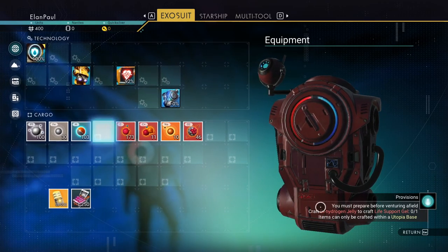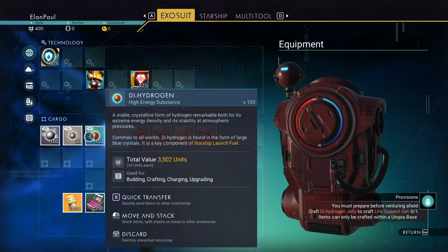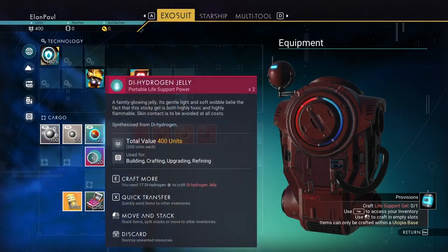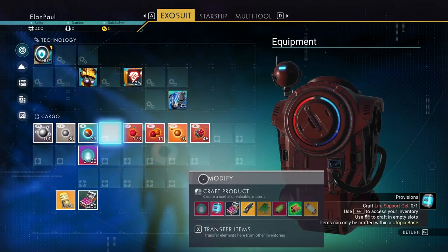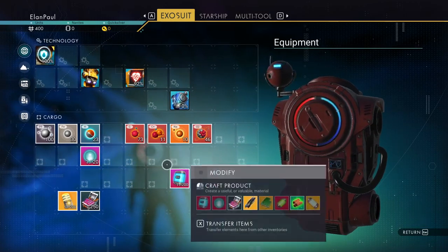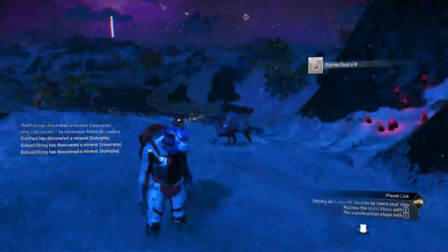Now it tells us to prepare the hydrogen gel and get some life support. My suggestion is you do two of those — it requires 40, but you need one for your ship. And then you want to do a life support gel. You're done with that option, but you need this to repair your ship — that's the second thing we're going to teach you right now.